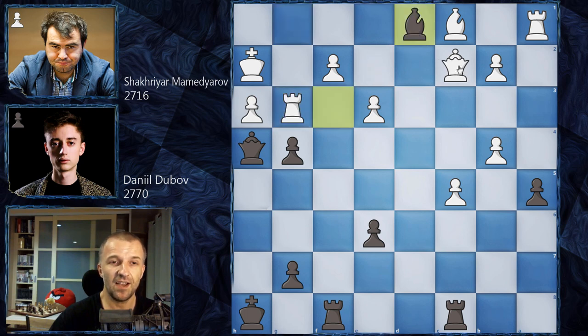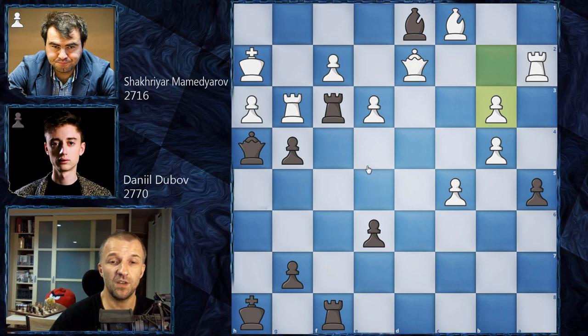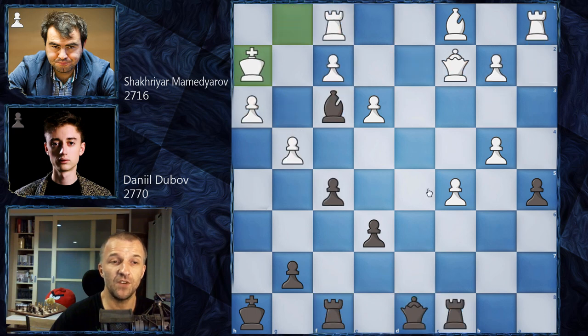Bishop on d1 now. If queen takes on d1, then of course we get mating ideas — so the queen would have to go to d2, and then rook f3, with the idea of doubling the rooks and winning the game. If the rook takes the rook, then we would have bishop on f3 and checkmate is coming. How to defend f2? It's impossible to defend f2. If white tries rook on a2, it doesn't work because of tactics — rook c on f8, and now b3. It looks like defending, but the problem is rook g3, and after f takes on g3, we get checkmate on f1. Very complicated continuation.